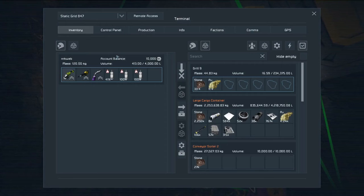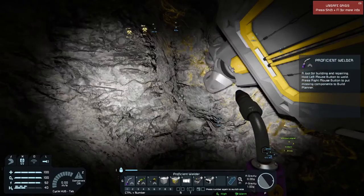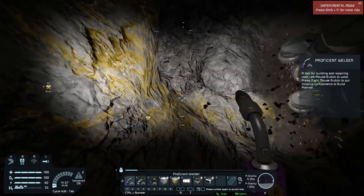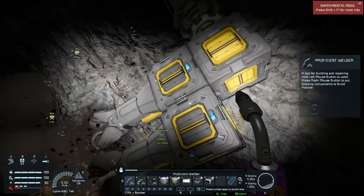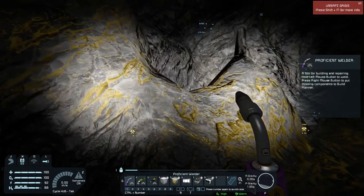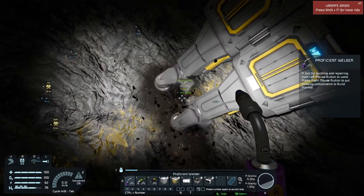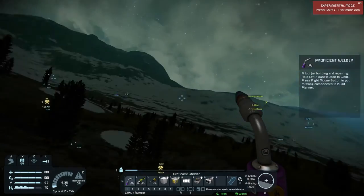The automatic ore collector only works when there is space in inventory. The second the space is gone, it just drops like it would normally. Now we can get to the control panel, turn on the advanced rotor. The idea is that when this has taken a full round, there will be enough space for me to put a piston on it. This will be a step-by-step process, much like it is in the real world. We'll have a lot of residual stone coming in. As far as I can see, this is not totally vertical, so we'll have to be adjusting it off and on.